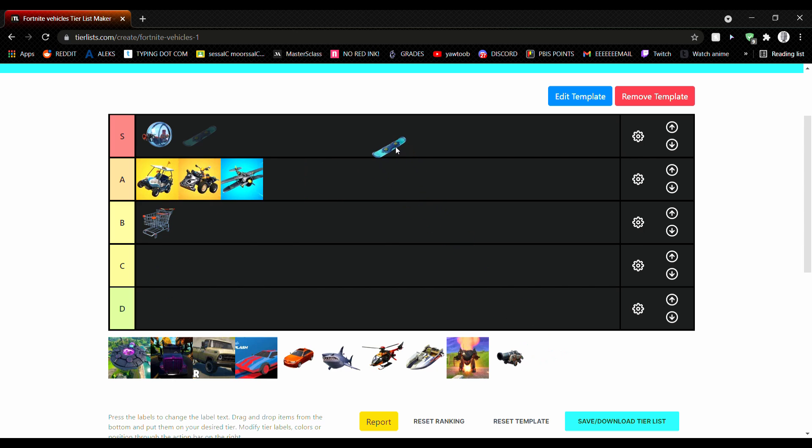Driftboard. More fun than the baller, I think, because I play with it in Creative all the time. It's super fun and really easy to use. It's one of the few vehicles that you can actually use your weapon while you're driving it. The only problem is it only fits one person.